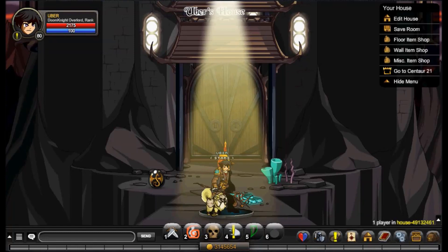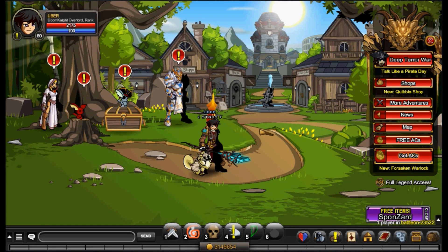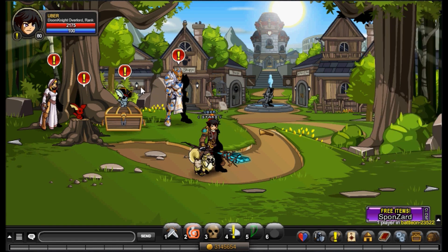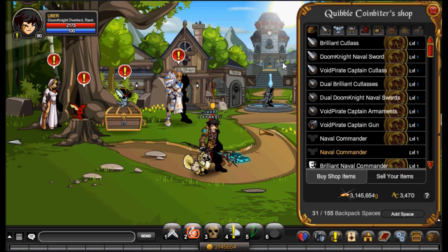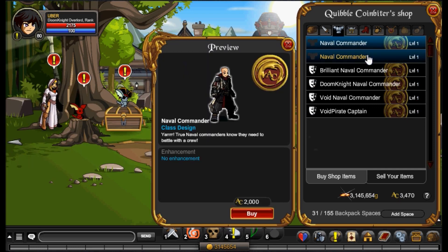Hey, what's up guys, it's UberHybrid. I think I'm just as excited as you are for this year's Talk Like a Pirate Day event. We all know this is everyone's — or at least mine — favorite event of the year. This is when Quibble Coinbiter comes with all those pirate rares.